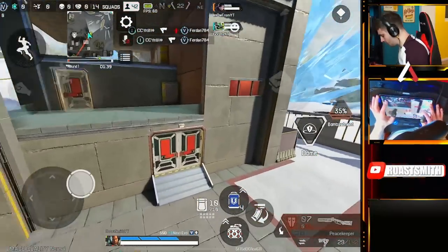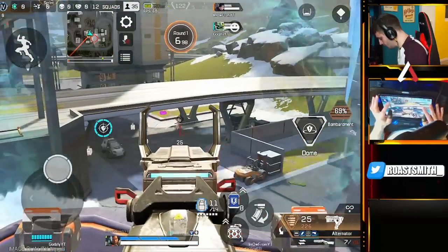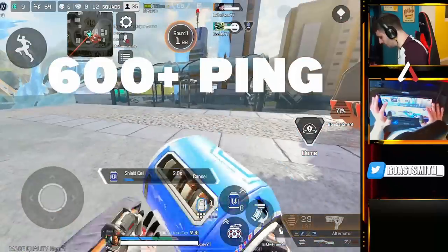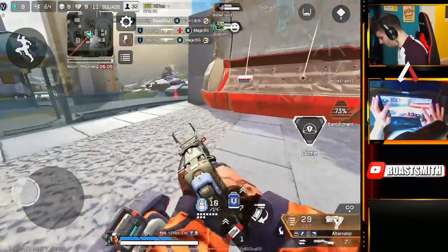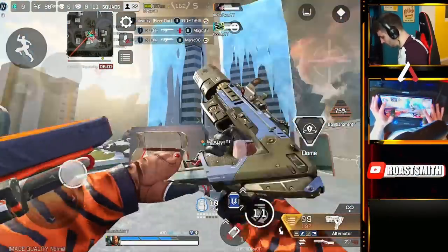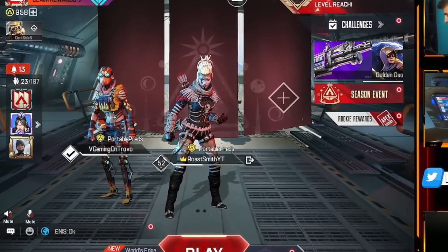That causes my ping to skyrocket all the way up into the 200 to 250 range. For players with bad internet this gets even worse — I've seen players' ping go right up to 600 plus. The easy fix is obviously to add more servers and better optimize them to let players match with their own regions. A lot of people are complaining about this, but honestly I think Respawn have done it on purpose — matching with the entire world results in less queue times.